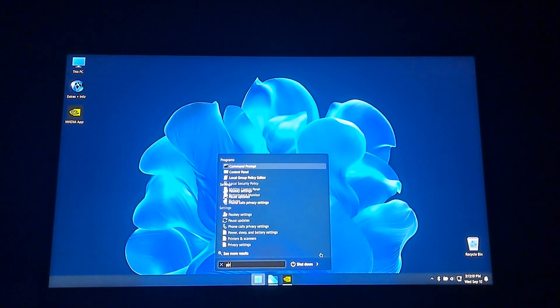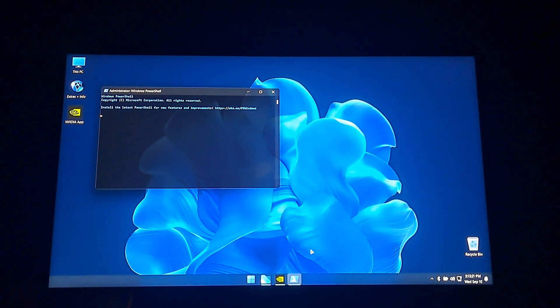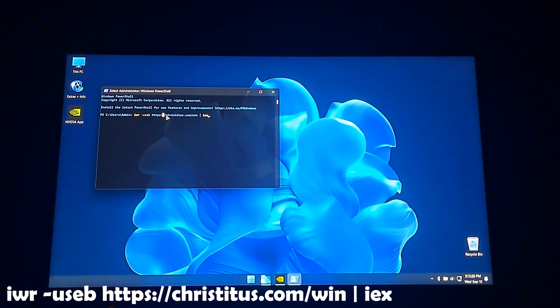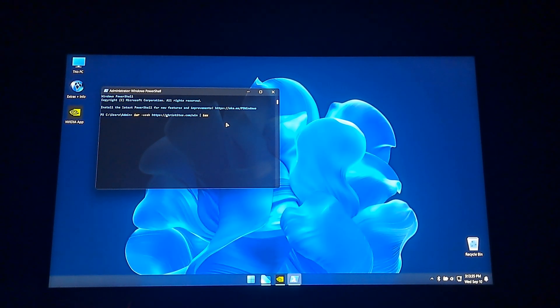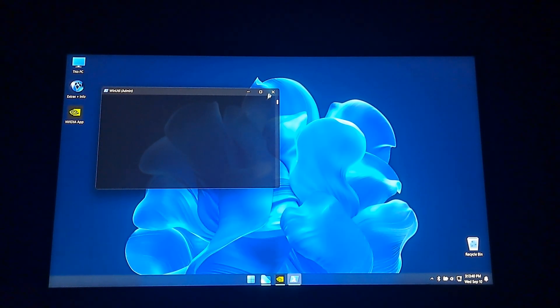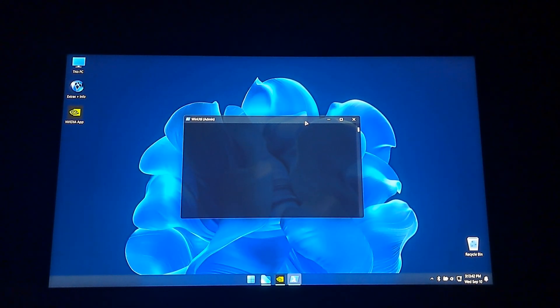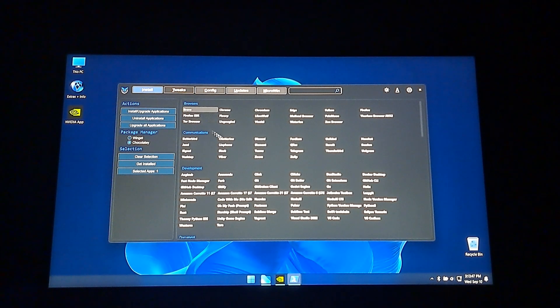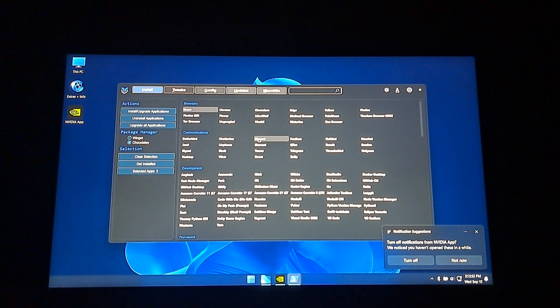Now I'm opening PowerShell from the start menu and writing the WinGet command to install apps. I'm selecting the apps I need, like Brave, Telegram, Discord, and Revo Uninstaller.